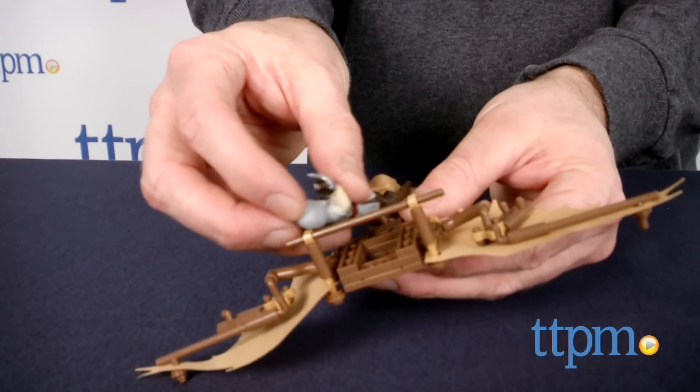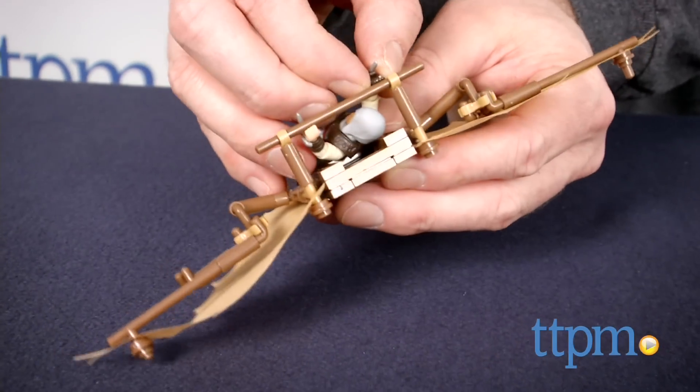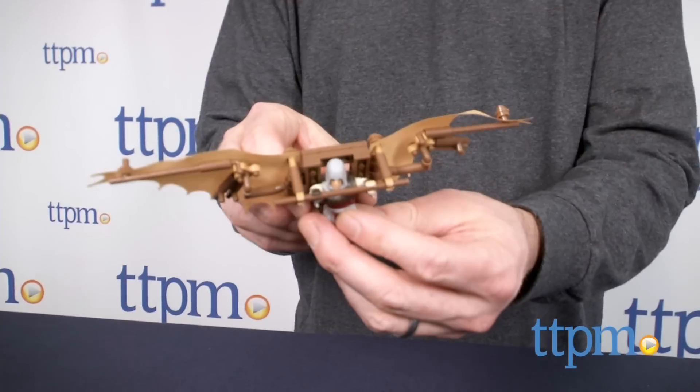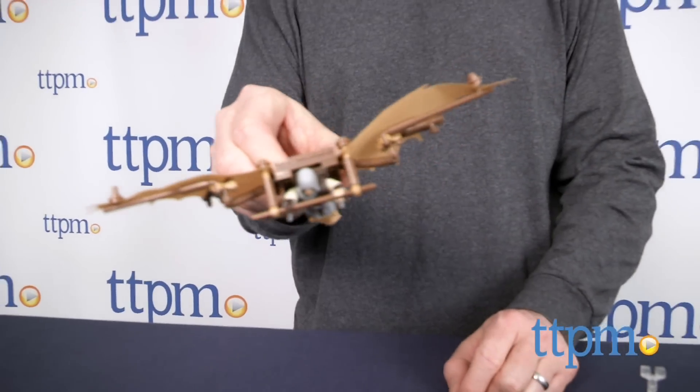The Mega Bloks version has retractable tarp wings, can fit one micro-action figure, and comes with a display stand. The figure comes with three weapons and can wear his hood, or it can be removed and replaced with a hairpiece for a second look.